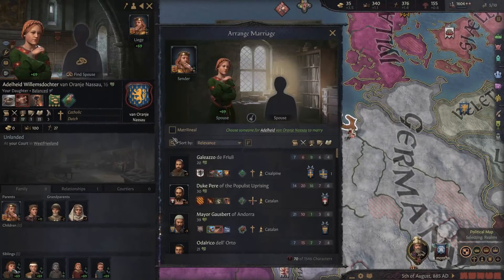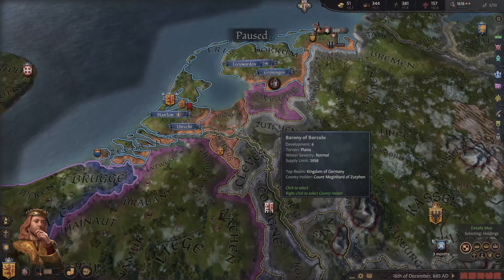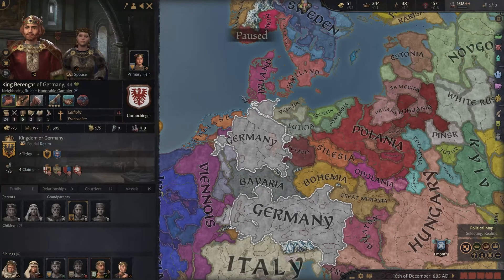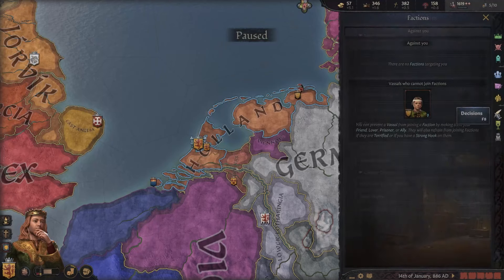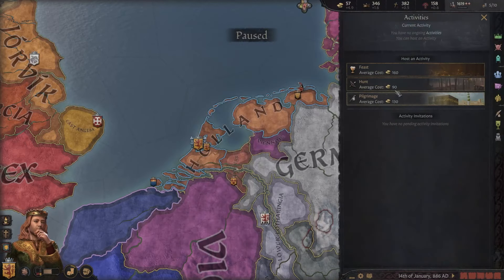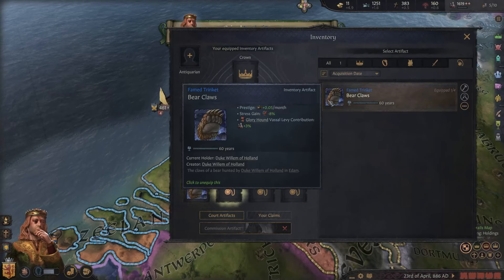We have a claim on Zipton but they have strong allies, and Gelre got even stronger allies. Our daughter is now 16 — let's find someone to marry. This guy is perfect — children will be born into the house of Nassau. Are we raided again? Can't do anything about that. Zipton and Cleaves joined the Kingdom of Germany, which means when we go to war with them, Germany is still an ally — kind of annoying. We plan a hunt in the domain. We got it — killed a bear and kept the bear claw memento, which gives more prestige.